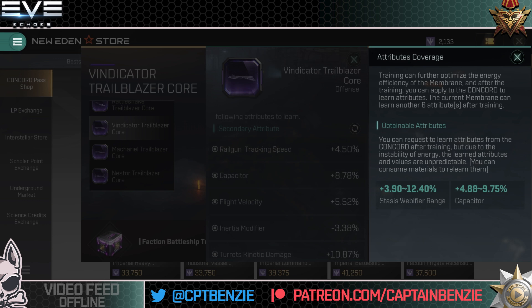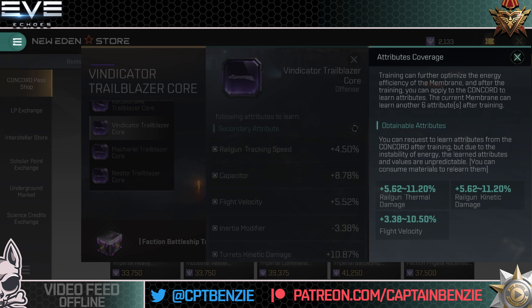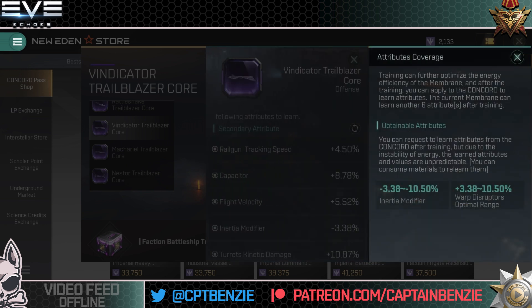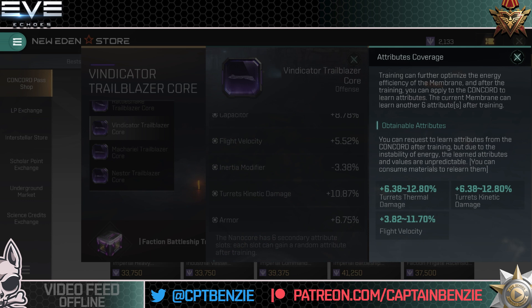Capacitor or stasis webifier range — you better be going for that web range, right? Flight velocity, kinetic or thermal damage — it's annoying that it's split, but it does give you the option of which damage type to boost, and that can be really useful for punching through resist holes. It's just annoying that normally railgun damage would be something like 10.8%, whereas it's only 11.2% when they're splitting damage types. NetEase, when you split damage like this, you need to massively increase the actual numbers, otherwise the standard flat DPS options are going to be better. Inertia modifier or Warp Disruptor Optimal Range — everyone's going for Warp Disruptor Optimal Range. Kinetic or thermal at 12.8% — even that is not enough over a standard 10.8% damage increase.